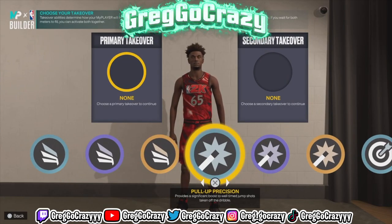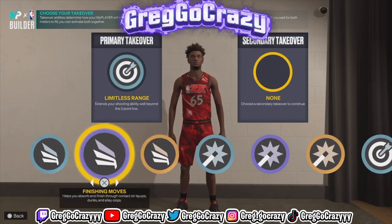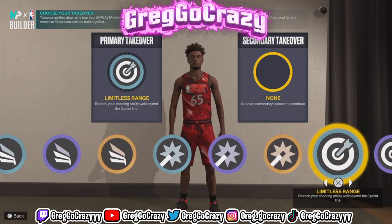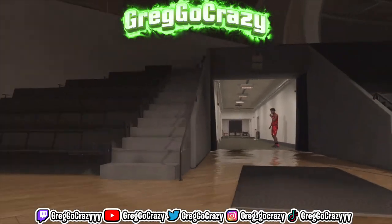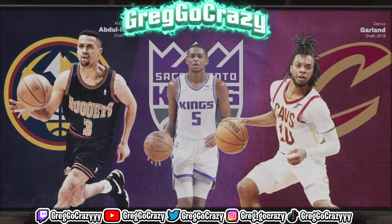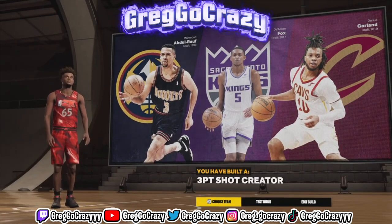These are all the takeovers you can choose from on this build. I chose limitless range as the primary takeover — like, what else do you really need? You don't really need contact, but if you want the slashing effect you can add it. I also went with double limitless again. You're 6'1", so you might as well shoot from deep with gold limitless. The player comparisons that come out on this build are De'Aaron Fox, Darius Garland, and Muhammad Abdul-Raheem.